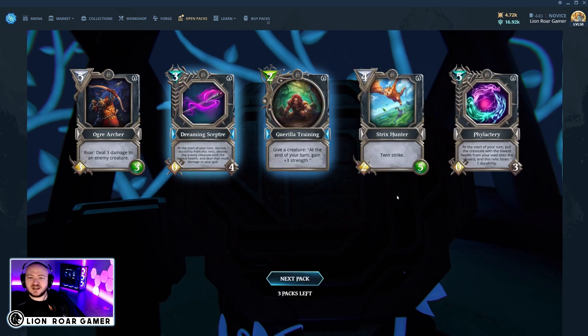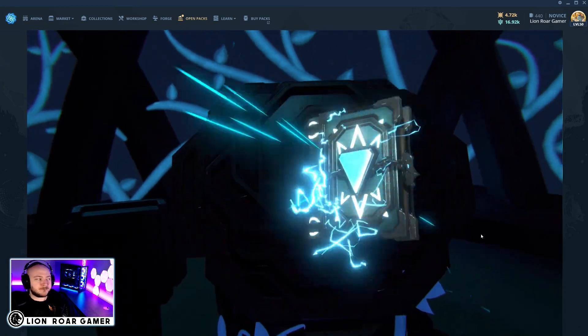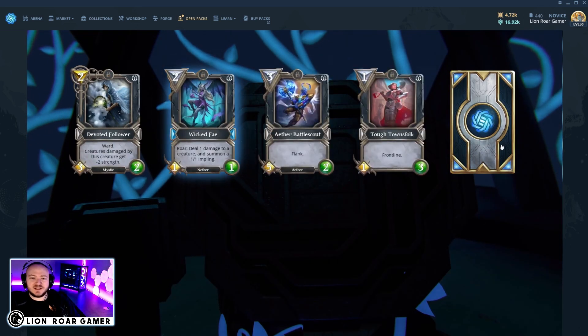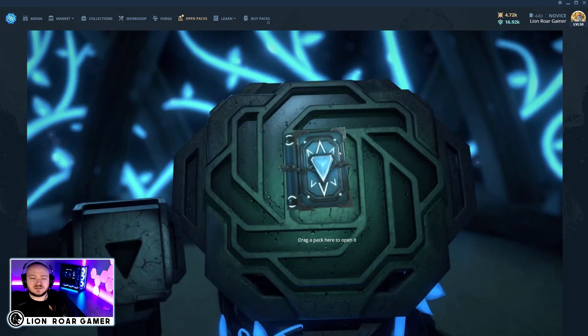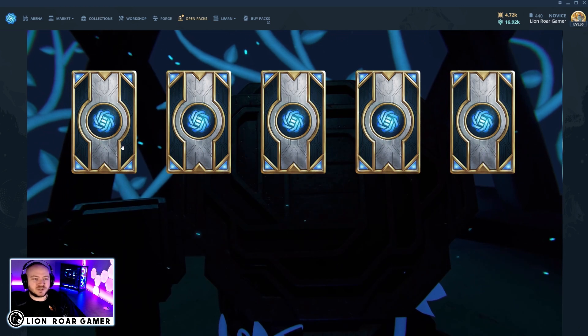Dreaming Scepter and Guerrilla Training — a couple of rares there. Wicked Fae is one I've seen and used. What's nice is it can come out and clean up a small creature with one health left, and then you get two 1-1 cards out of this for the price of two mana. So you can potentially remove one of their creatures and get two cards — a net of three cards for you. It's a little underrated, but not super powerful, so I don't suggest throwing it in every deck.